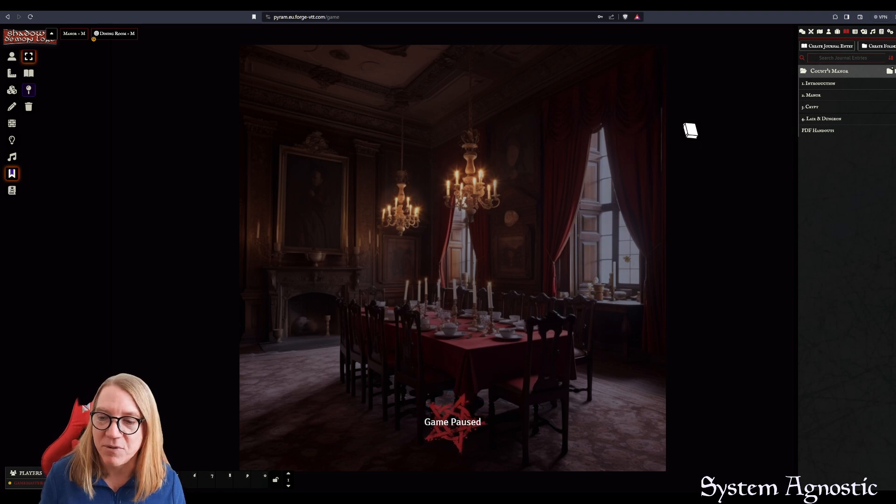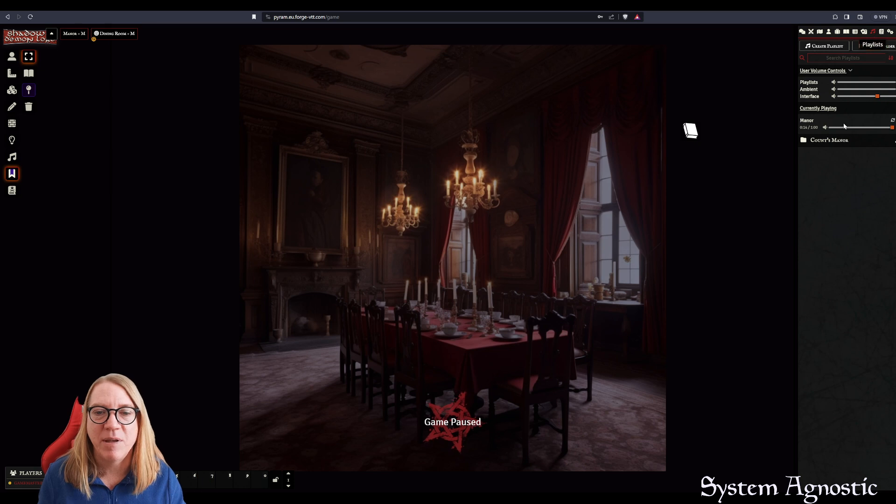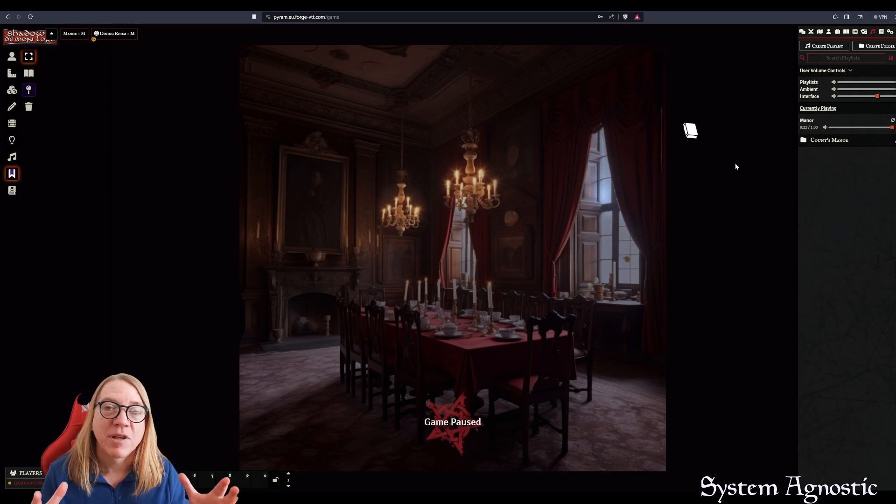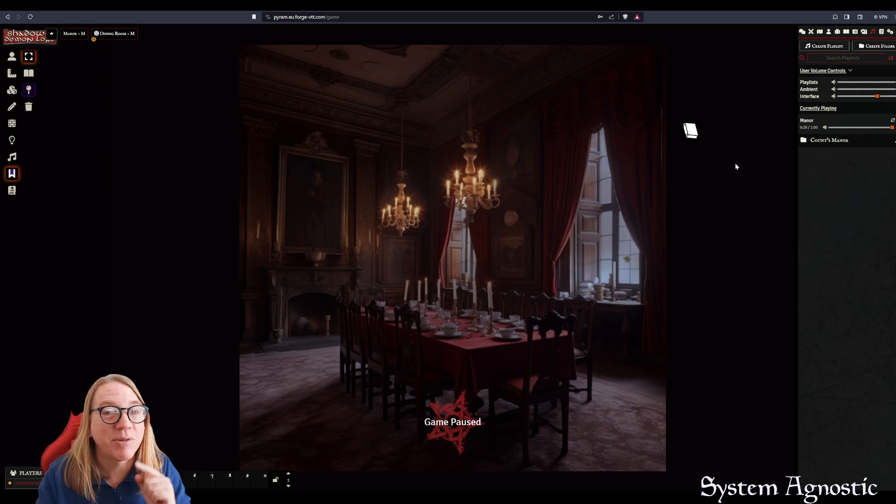You can also hear music playing in the background — we have all the ambient sounds and music included as well. So everything you need to run the adventure is there, except for the actors and the items, which you'll need to install yourself. I'm going to do this again in Pathfinder and show you how to set up those actors and items, since Pathfinder is asked about a lot because it's similar to D&D fifth edition.